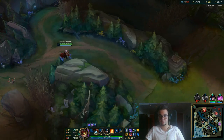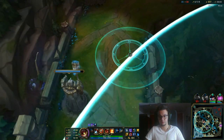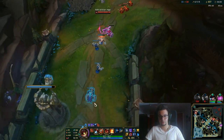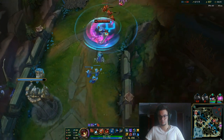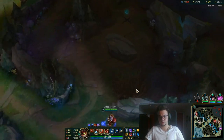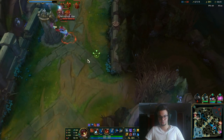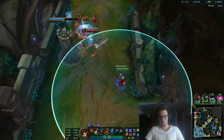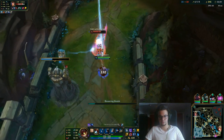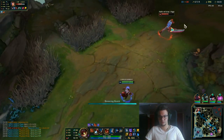I can use cross-map ults to clear waves — I can clear top from here if they don't push with Baron. Garen is going to run the tower down, the Baron buff is over so you can just do this. You can push it like that, but you probably can't kill tanks unless you have Liandry's or some sort of heavy damage.